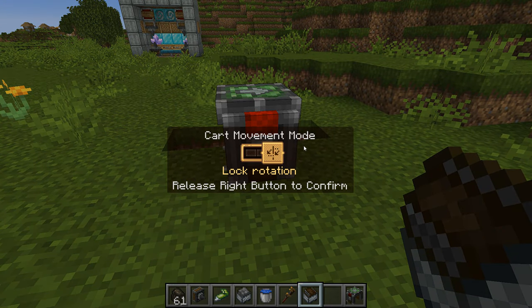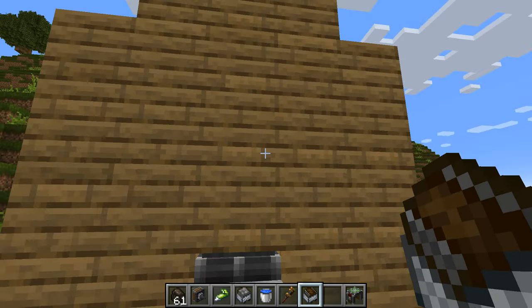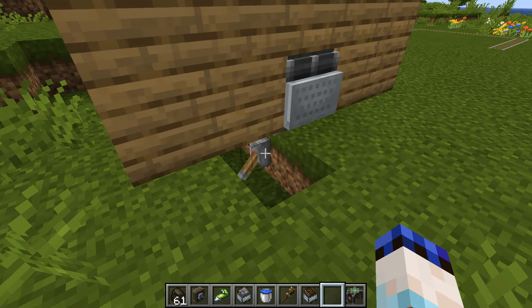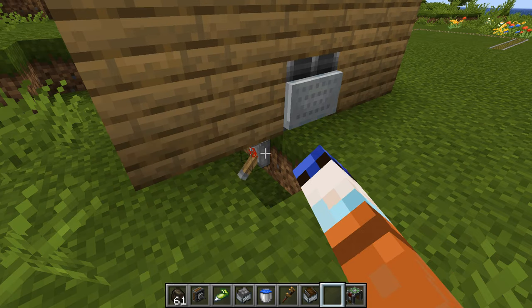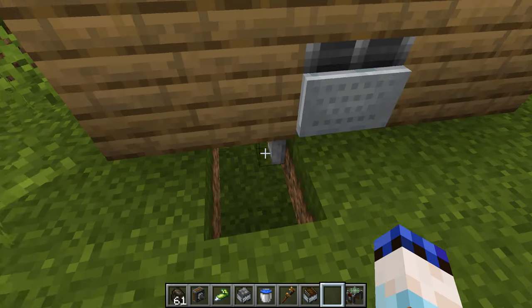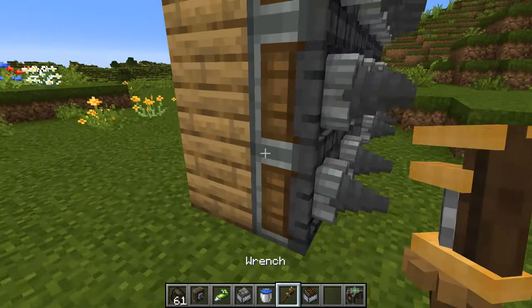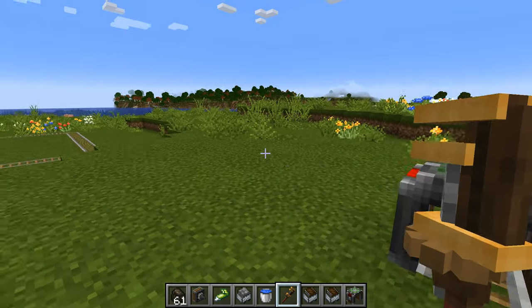So what we'll do instead is set it to lock its rotation. From here we can place our contraption in, and I'm just going to flip this little switch a couple of times just to make sure it is set — it can be a little bit stubborn about changing, so it's worth doing it a couple of times. Then we'll push it back out again and we'll see that that will have changed its setting and the rotation should now be locked.